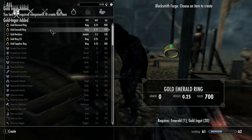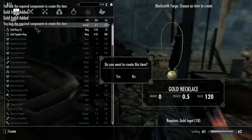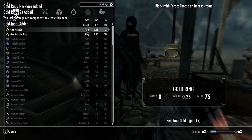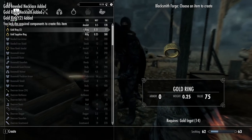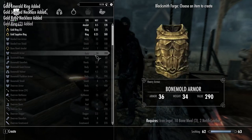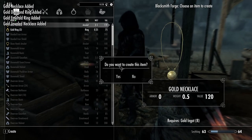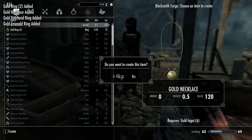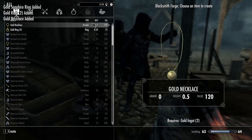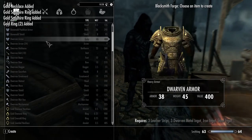So I'm going to make as many of these as I can. But you can also use these to get your enchanting up. As you can see, smithing is going up. Gold sapphire — I do have a lot of sapphires. I would stick with the gold necklaces unless you have other gems of value. This should have gotten it up about three-ish levels.